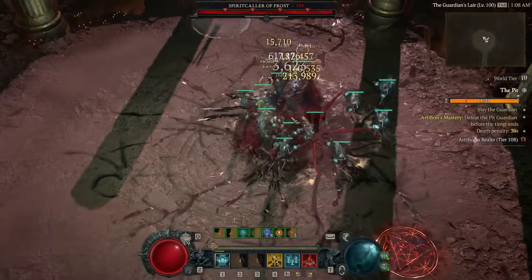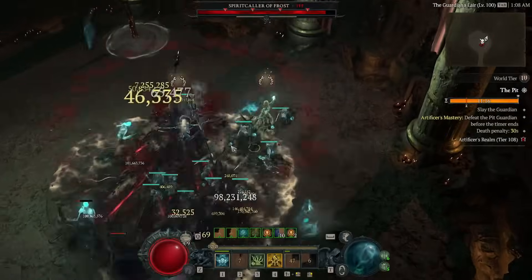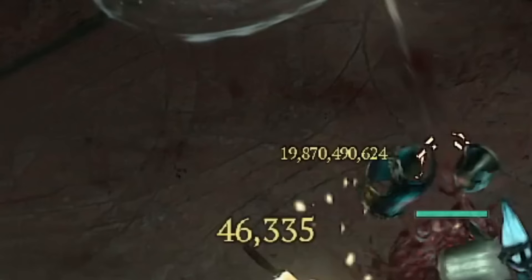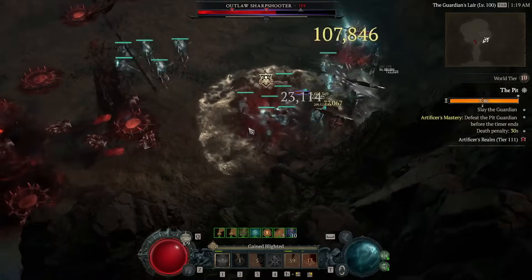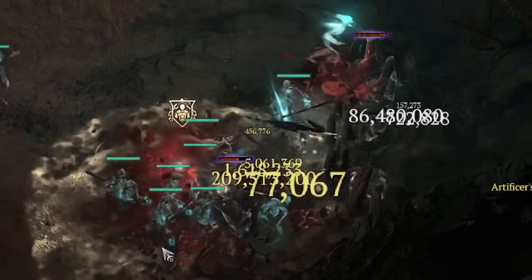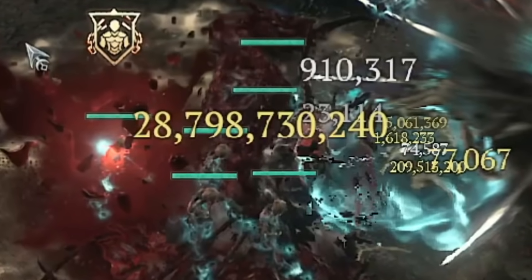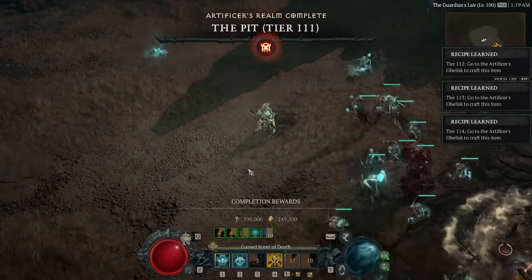But it's not the only thing I've improved — my output is staggeringly better compared to the first pit build. Before I was hitting around 3 billion or so; now I'm hitting bursts of 20 billion, and I can do even more with this setup. Here's me with the same setup hitting a 30 billion hit against an even higher tier boss. I'm clearing these higher tiers with 8 minutes left on the clock, so there's a lot of room to push higher tiers if you want to with a build of this design.